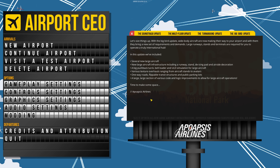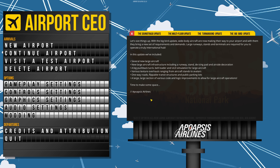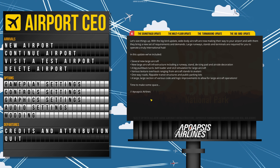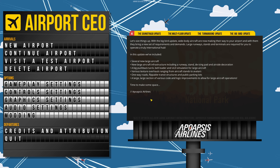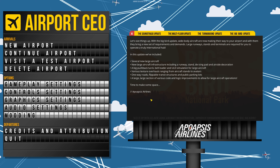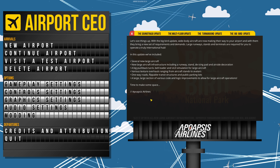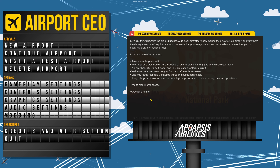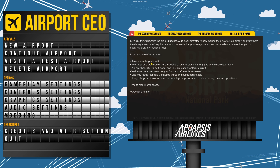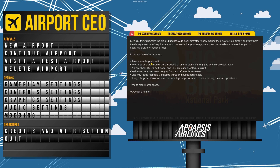We get several new large aircraft, new large aircraft infrastructure including runway stands, the icing pad, and airside decorations, some pushback trucks, belt loaders, ULD simulation for large aircraft, various texture overhauls, one-way roads, flippable transit structures, public parking lots, and a large section of various code logic improvements. What I'm going to do is jump into my current episode and look at some of these new features, so bear with me while I load the game up.